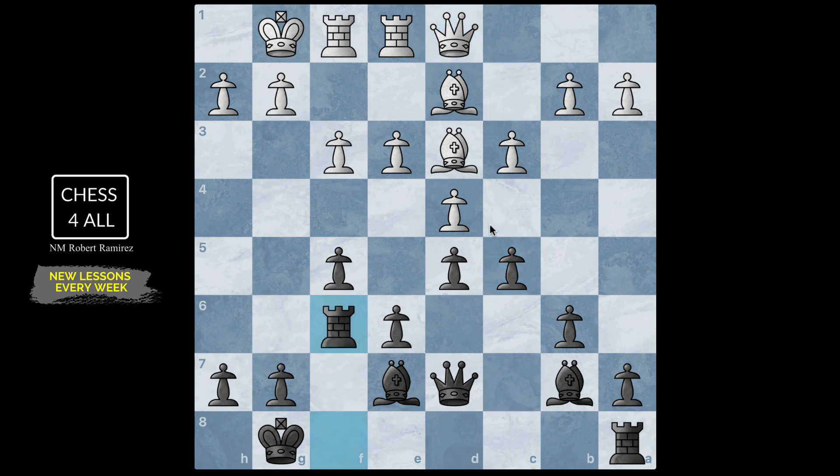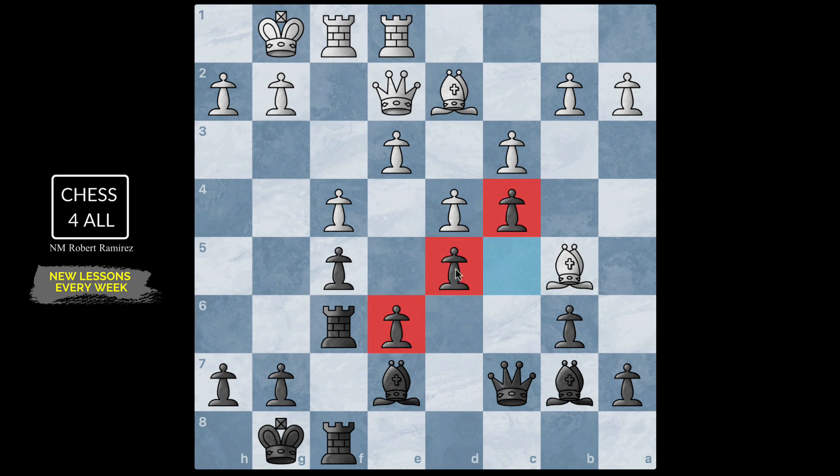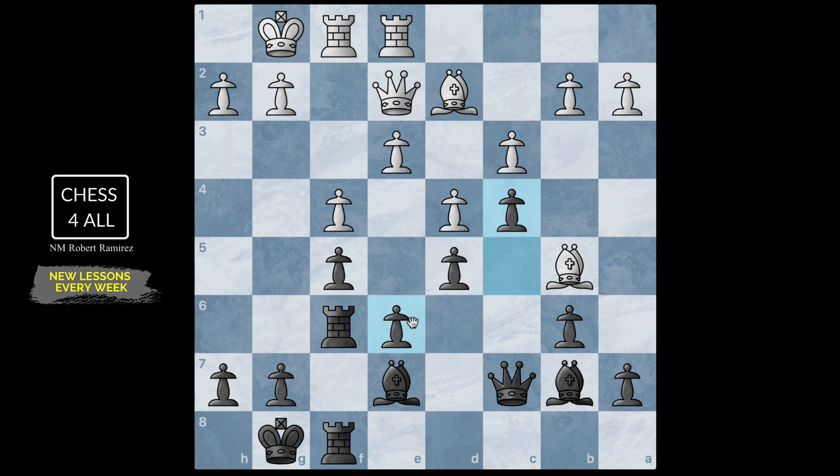After queen takes d7, rook e1, we have c5 expanding on the queenside. The game continued: queen d1, rook f6, queen e2, rook f8, bishop b5, queen c7. After f4, Capablanca played pawn c4 — automatically gaining more space on the queenside. Look at the pawn structure: it is aiming at the queenside, we need to expand there. Many of you probably immediately thought of doing a6 and b5. Our target is the pawn in front of our most forward pawn — we need to target that pawn on c3.